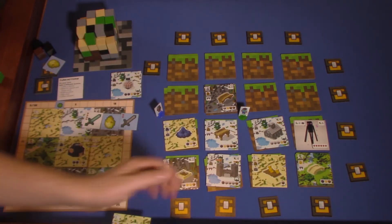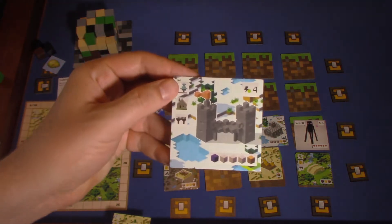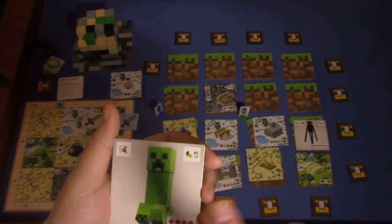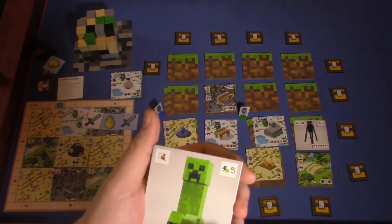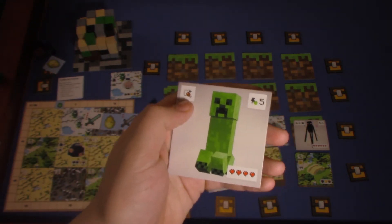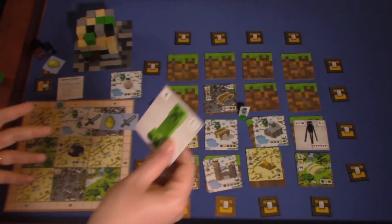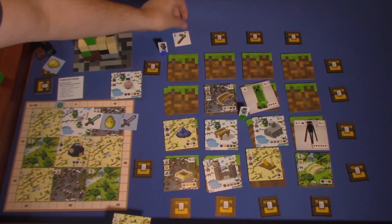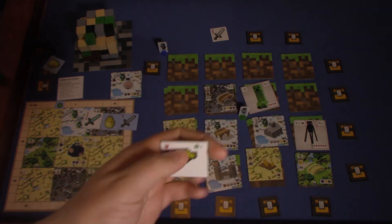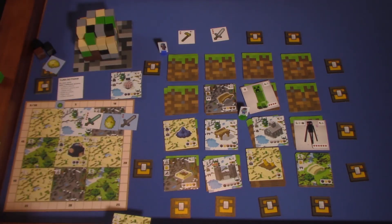There's a lot of variety, and if you're a Minecraft player the buildings give you interesting ideas of things you can create that are either functional or cool-looking. There are Creepers which take four damage to kill and are worth five points. Some monsters of the same type have different information — not all are identical. Some let you spend them to get an extra free action, which is actually the only way to do the same action twice in one turn.